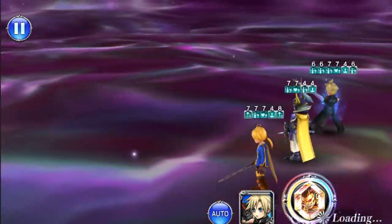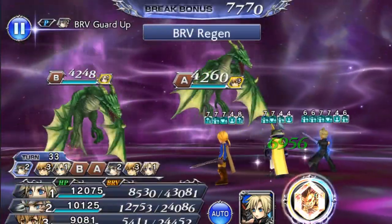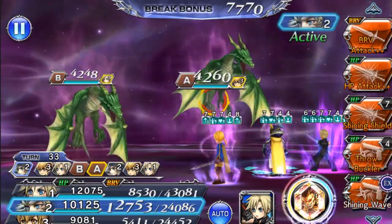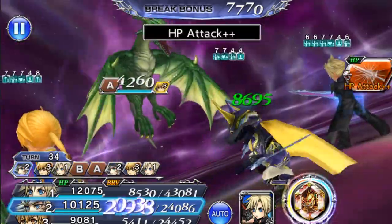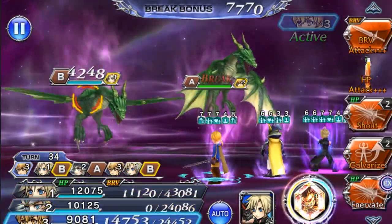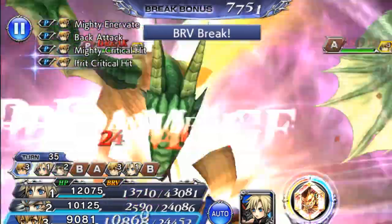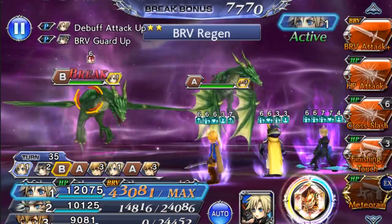Alright, doing good so far. Having a maxed-out EX Plus Cloud is really, really helpful. Now this is the wave I'm more scared of — I might end up summoning here. While the dragons are green, they are melee resistant until they turn red. When they turn red, that's when it gets pretty dangerous.